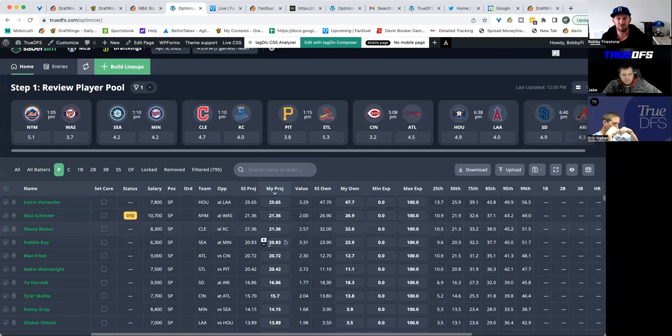Just reminding you: the most accurate projection in baseball is always going to be the pitcher — they'll come closest to their expected number more than anybody else. A hitter projected for 10 fantasy points is going to score 0 or 20 most of the time. Rhodey or Sheets, drop in if there's anything I'm missing on the pitching or stacking side.